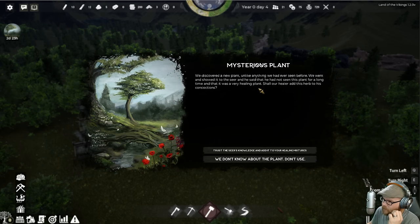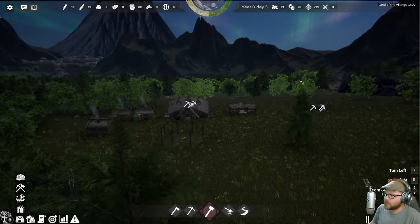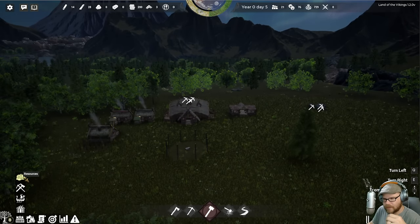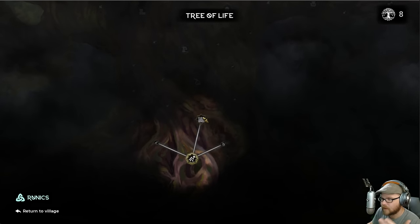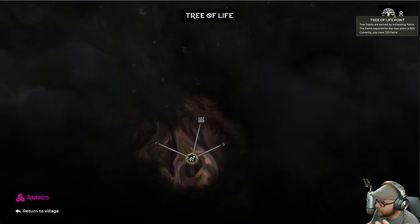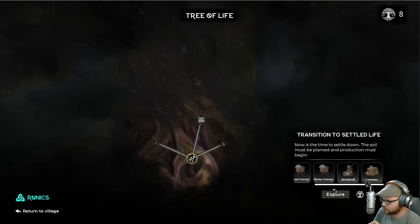Shall our healer add this herb to his concoctions? Yeah, of course — I'm sure the old guy knows what he's doing. Oh, look at the northern lights! Our resource tree is all here with the Tree of Life. As we get Tree of Life points earned by increasing fame — fame is the currency in the game — we can unlock things like granaries, fields, windmills, breweries, and all that stuff.